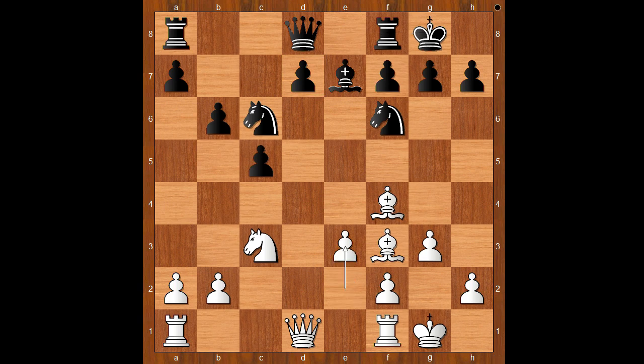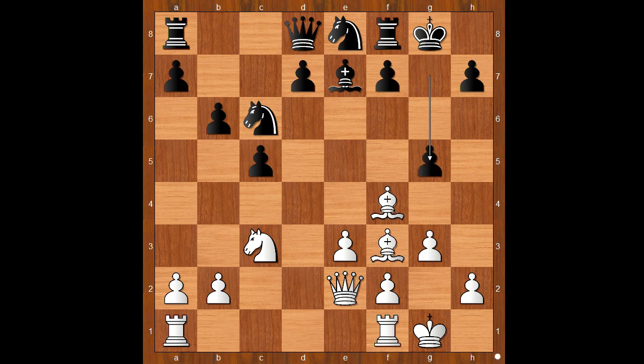The game continued with e3. Black to move played knight to e8. What is the purpose of this move? What would you do in this position if you had white pieces? Magnus Carlsen played h4. If something like queen to e2, then g5 and black wins a piece. So h4, preventing g5.